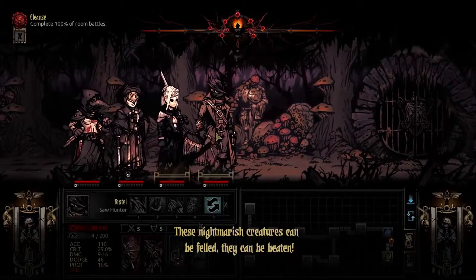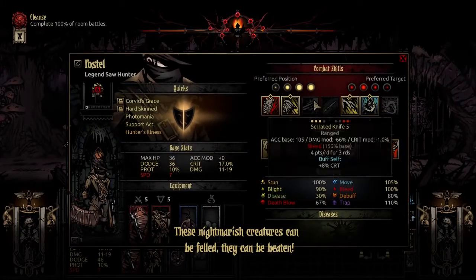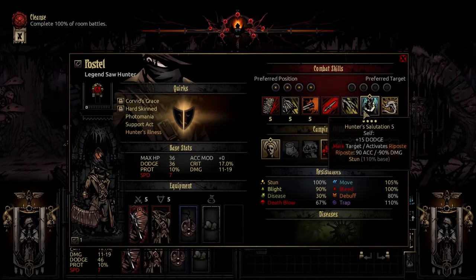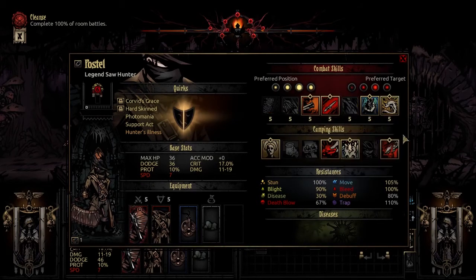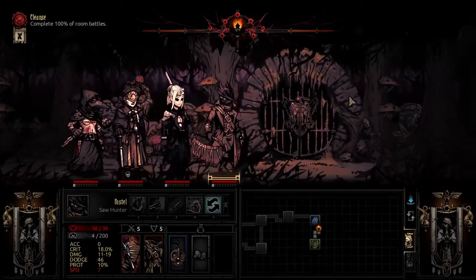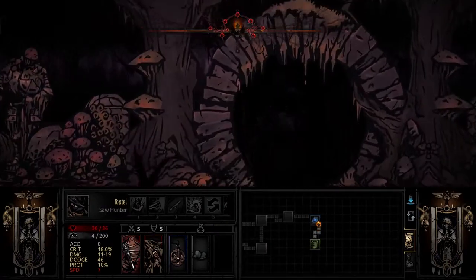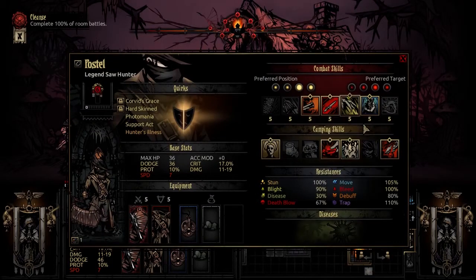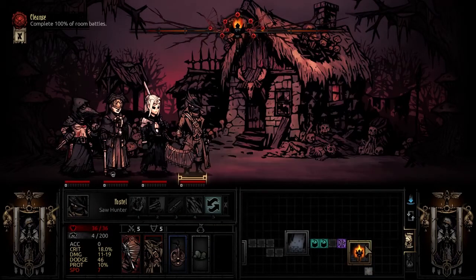These nightmarish creatures can be felled - they can be beaten. We've shown three of the four skills selected here. Let's try and mix it up and get everything else in. I don't know that literally everything will be popping, but we'll see. We've got two more battles, I'm keeping this roll on - why the hell not?